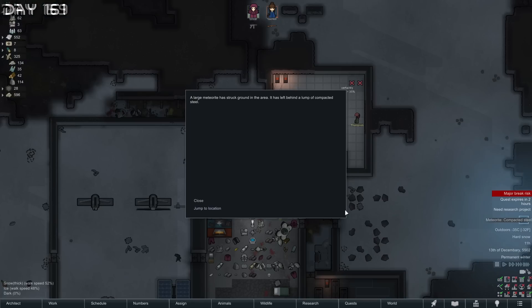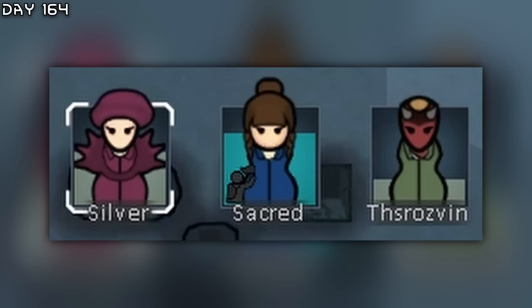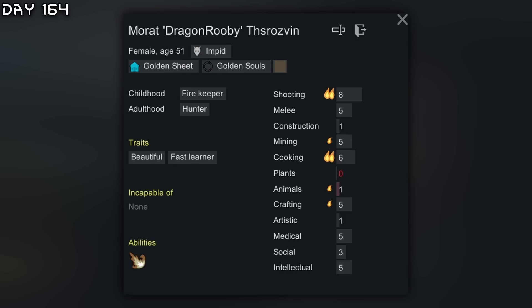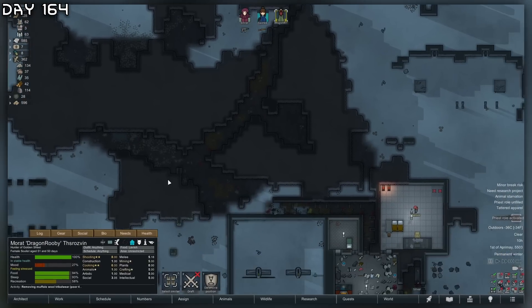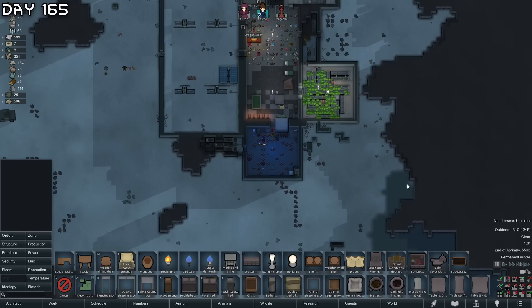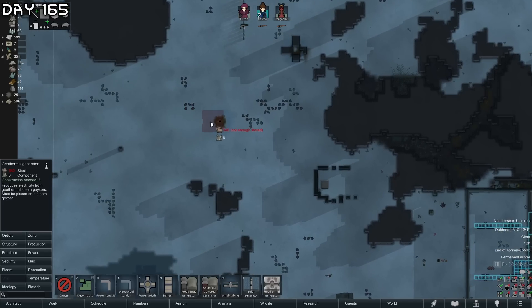There we go — meat and a vein of compacted steel, that's very good. Half of our hydroponics layout is completed. Recruited and converted Shuriken — welcome aboard Dragon Ruby. She'll do crafting, cooking, and maybe mining. Could probably become a mechanitor now since Dragon Ruby is a good craftsman. Also making Silver the moral guide. Need to construct a geothermal power plant — they're quite far from the base though.